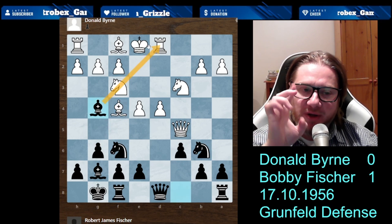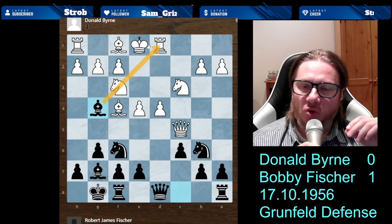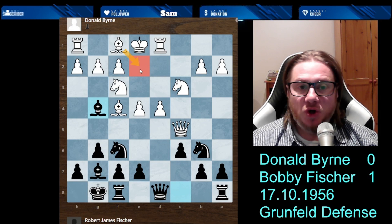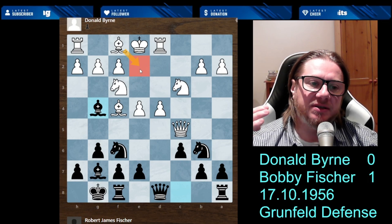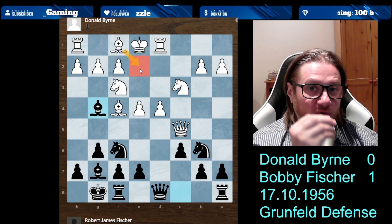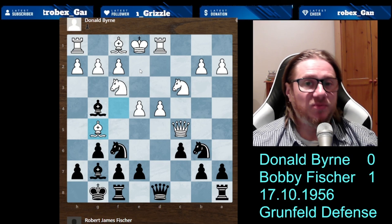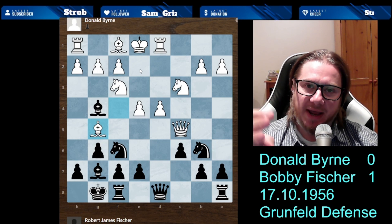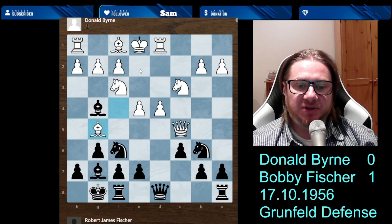Now this is the very critical moment of the game. White goes against the tenets of the opening — he moves the same piece twice, namely the bishop on f4. Instead of developing something like Bishop e2, which would take you one step closer to castling your king and securing it, he moves the bishop again. In principle not a bad idea, but at the wrong moment — because there is a punishment for this move that Donald Byrne played on move 11. And now Bobby's genius comes into full display. The beauty of the game starts now.